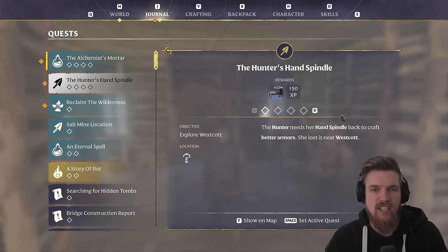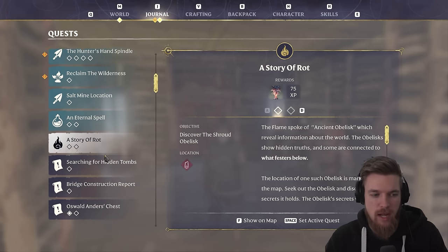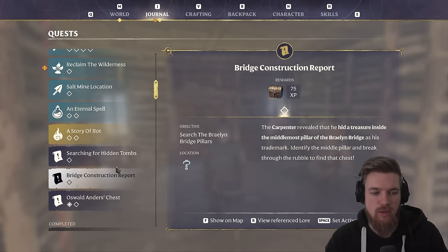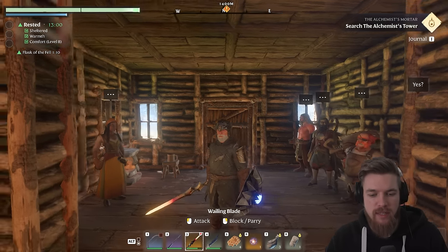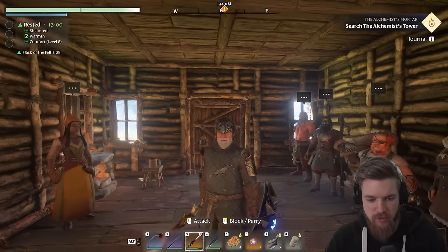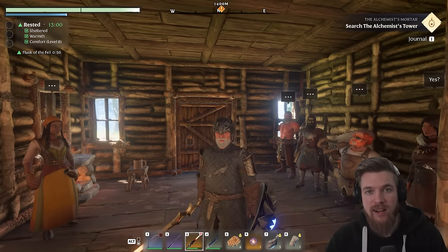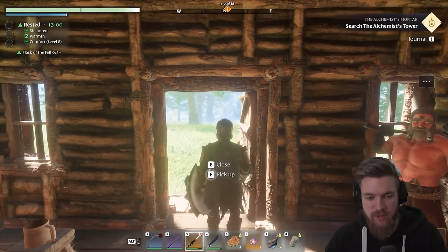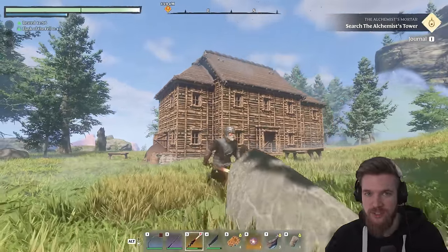Now the last person we need to summon is the farmer. The farmer can produce supplies and she crafts lots of different food for you once you build her fireplace, which she has a quest to get. She can also craft the seed bed which is used for growing different plants — there are tons of different plants in the game. She will make farm soil for you from bone meal and dirt, and obviously the bone meal is made with a grinding stone, which we got from the alchemist. From here you want to be completing all of these different NPC side quests that will appear in your journal, like getting the alchemist's mortar or getting the hunter's hand spindle to get those new weapon sets. And I will see you guys in the next episode — thanks for watching.